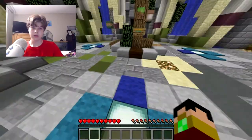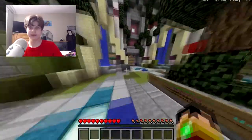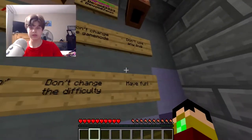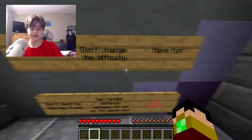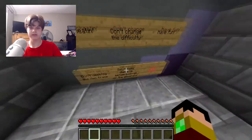Today we are playing Sky Progress — the link's in the description, make sure to try it out too. It is just a Sky Island survival map and I want to try it here. Let's get right into this. So here are the rules: don't change the game mode, don't use any bugs, don't cheat, don't change the difficulty, don't have fun, don't destroy the item frame, and set the render distance, which I did. Without any further ado, let's get into this.